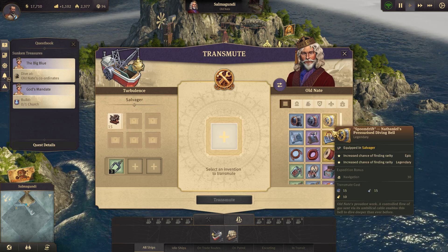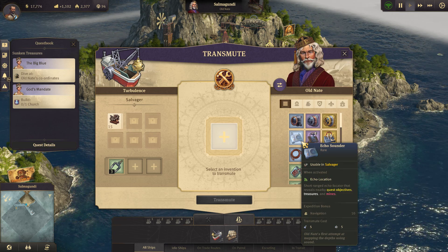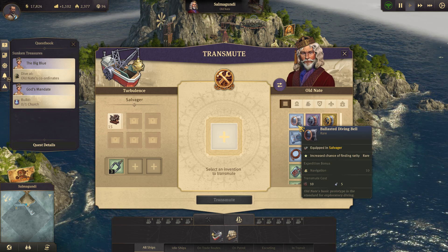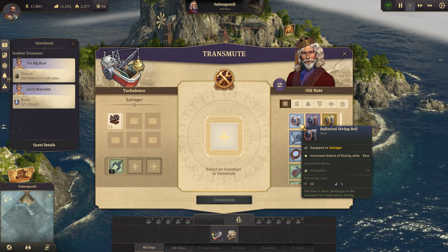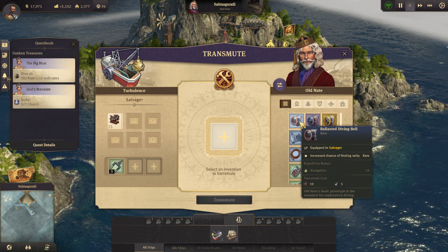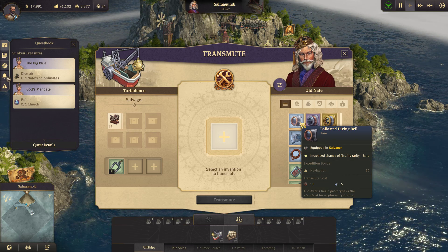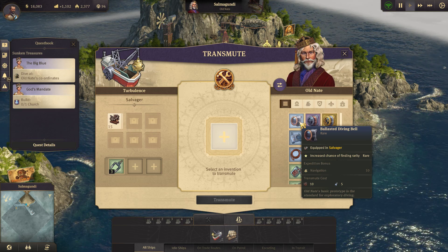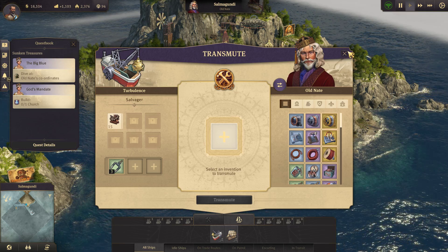Select an invention to transmute. Okay, I see — so that's how that works. There's transmute cost — that and that. So I wanted to get that diving bell right there. It takes 10 scrap and 5 steel.